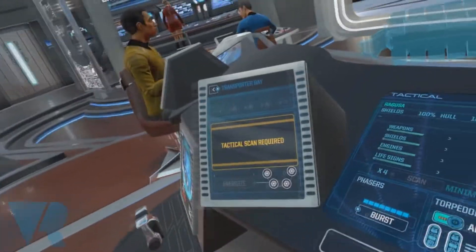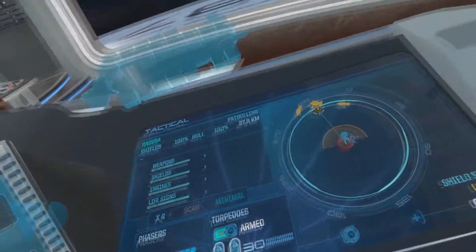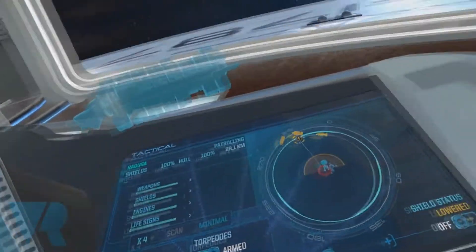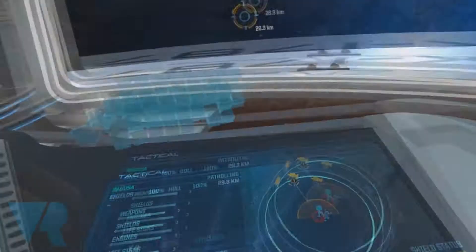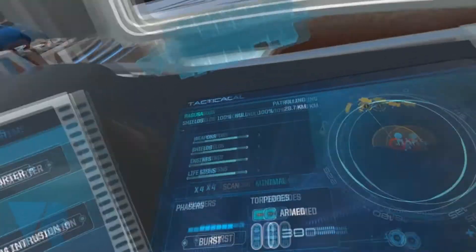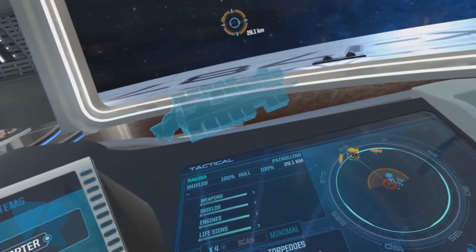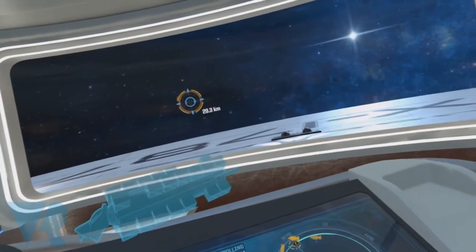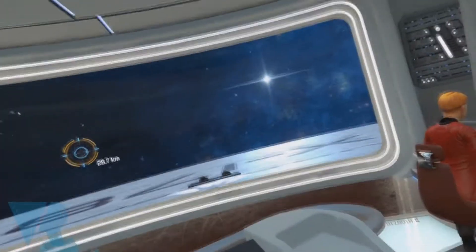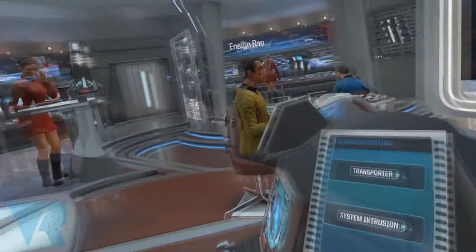And obviously the transporter function — if you have scanned and found life forms that need taking off. Once that scan is complete we'll see what needs doing. I'll also take you over to engineering. When you're playing this multiplayer it does get a lot more interesting because you're working as a team: things happen a little bit quicker, it's more intuitive, you've all got your own designated roles. It's a lot more interesting than just playing it by yourself when you've got AI characters.